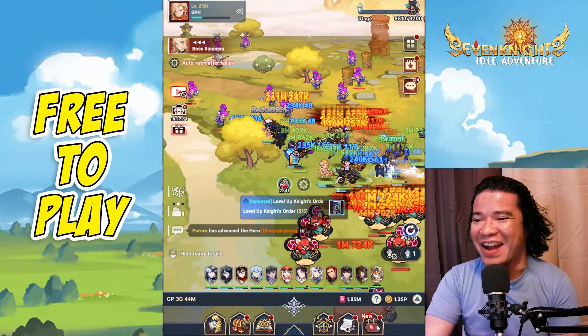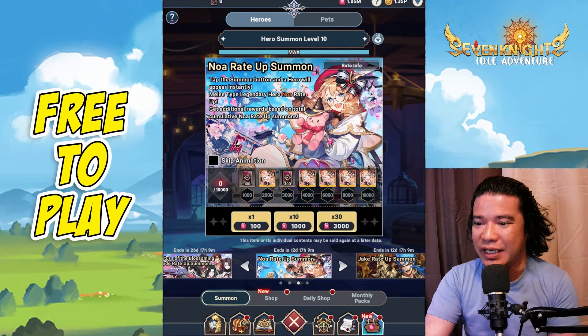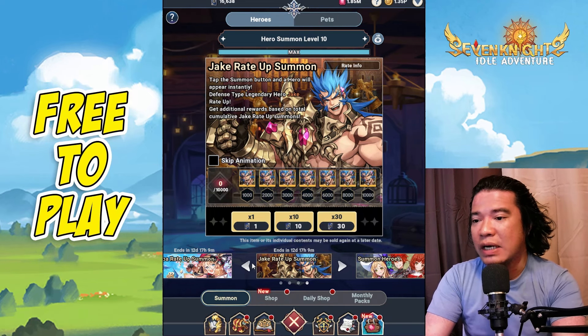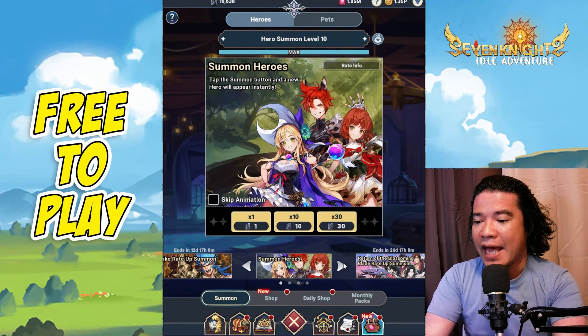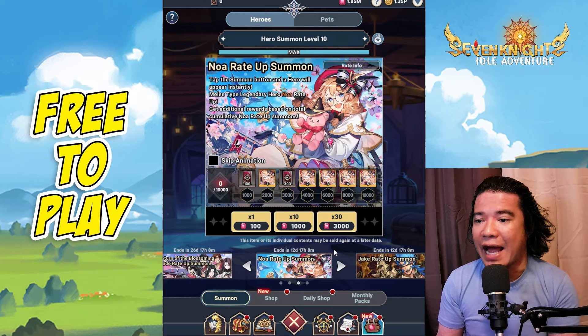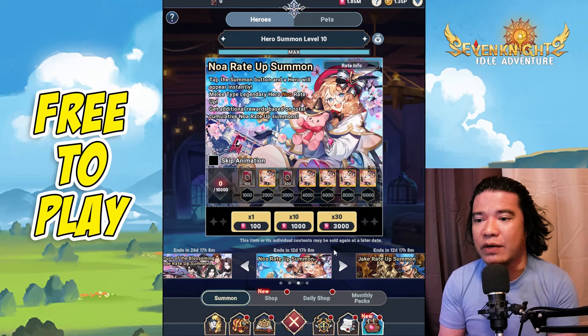Hey guys, it's GPH Streams here, once again back with another episode of Seven Nights Idol Adventure. We have five collab heroes and two Seven Nights Idol Adventure heroes: Noah and Jake. Sadly, only a few of these heroes are worth using. Today we will revise our tier list. Before that, let's check the information on Jake. This is my free-to-play account — I haven't got any heroes here. I got those heroes on my whale account. If you are free-to-play, I would suggest following my guide, because free-to-play and whale accounts have different priorities. On free-to-play, we always summon heroes that are worth it in PvE. On whale, mid-spender, or high-spender accounts, you should focus on both PvE and PvP.